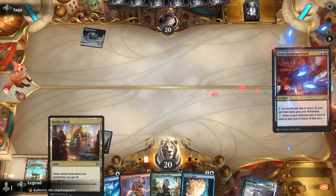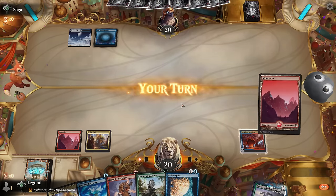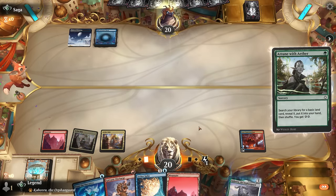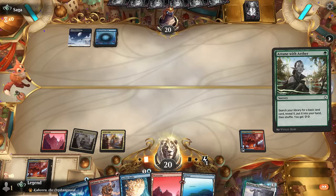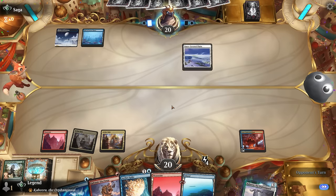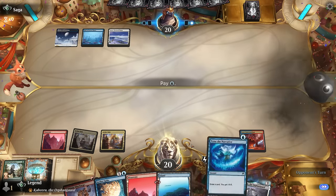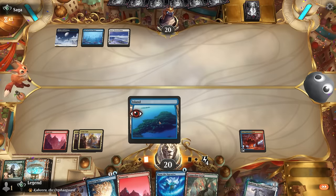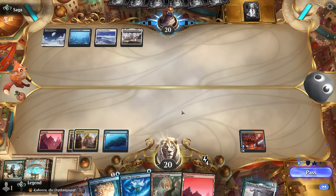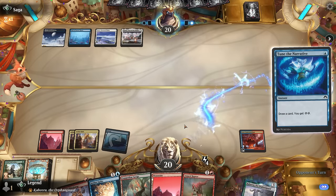Next turn one, playing Aether Hub will generate an extra energy. We'll get an island here and keep up our counterspell. Opponent passes — I could also wait since we're not really in a hurry, save myself one energy. Now we can Attune without wasting any energy. Discharge can also hit planeswalkers, so that's still useful. We found some nice two-for-ones — can start with Amped Raptor perhaps.